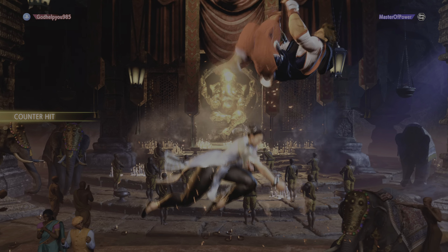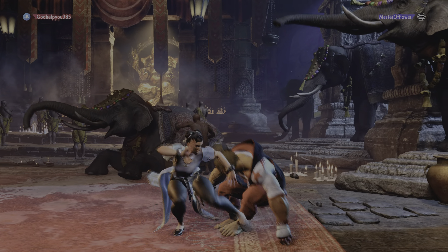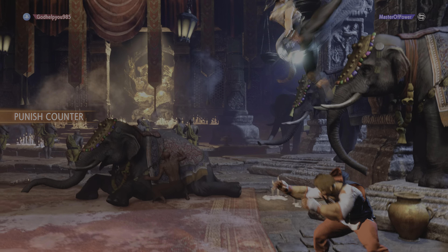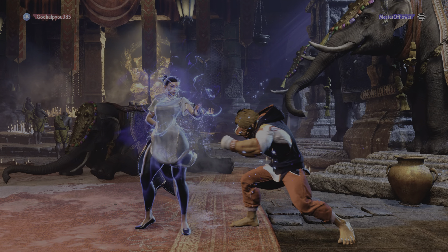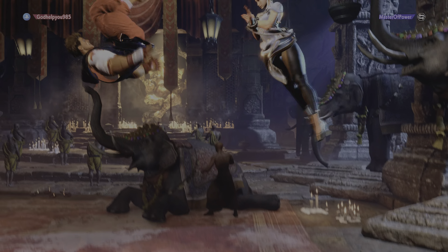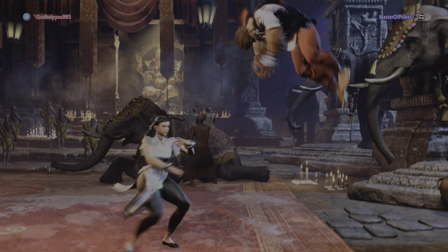Player one on the board first with a win — they'll want to keep the pressure on. Looks like they want to establish a rhythm with their ground game and fireballs. Rattles them with a spinning bird kick. Sand blast. Player one will look to apply pressure here. Goes for the jump in. The throw whiffs. Knock down!